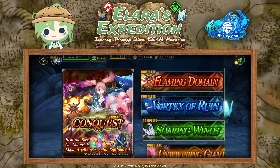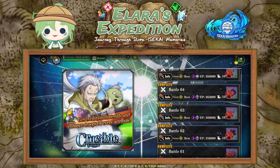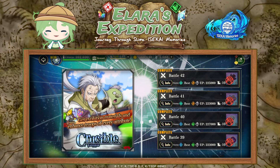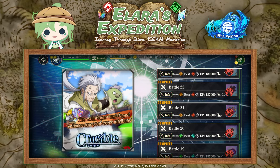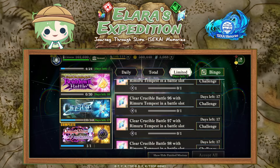Then Crucible, which is another great way to obtain evolution items for your gear. It unlocks at 4.6k citizens and gets harder with each stage. Crucible also has limited missions which you can clear that give you magic crystals, so it's always good to do that. Don't be afraid if you can't reach that high yet - over time you will get stronger teams and be able to clear more levels.